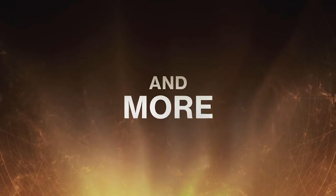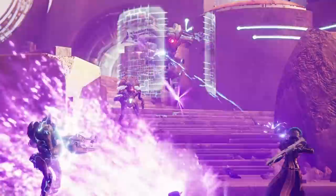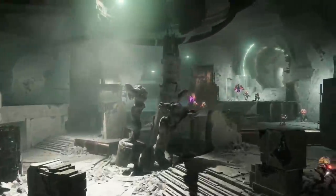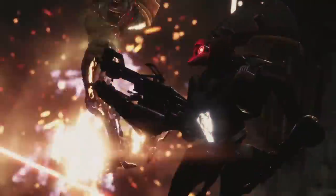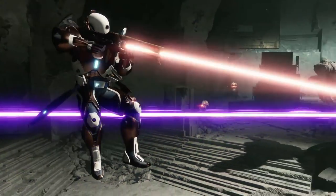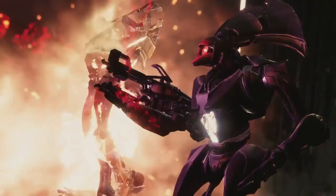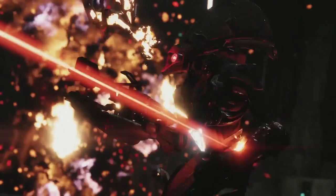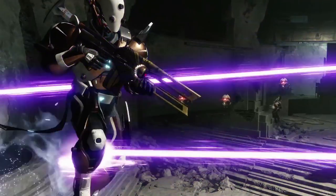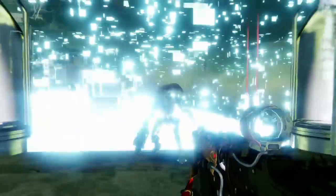Moving on, we see gameplay showcasing what appears to be the new exotic trace rifle coming in this expansion. Similar to the current trace rifle the Cold Heart, this new one seems to be somewhat the opposite — shooting a red laser instead of a blue laser. It seems to be the fire to the Cold Heart's ice.